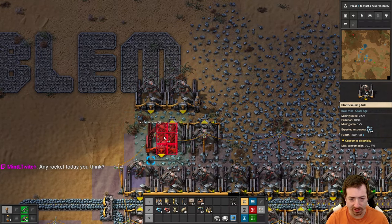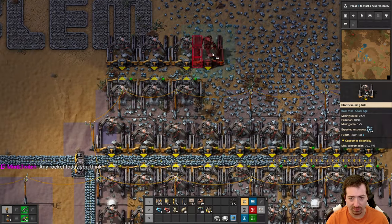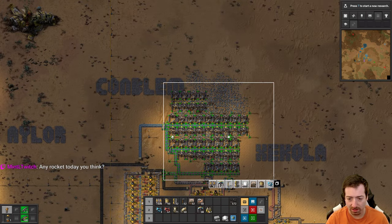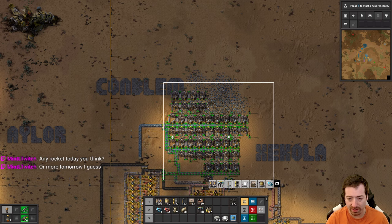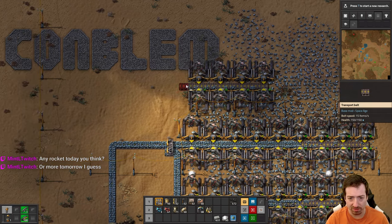A little bit of overlap with the belt bricks here. How many do you need for a full belt? You need 30, I think. And we have 46, so this should be good for a while.